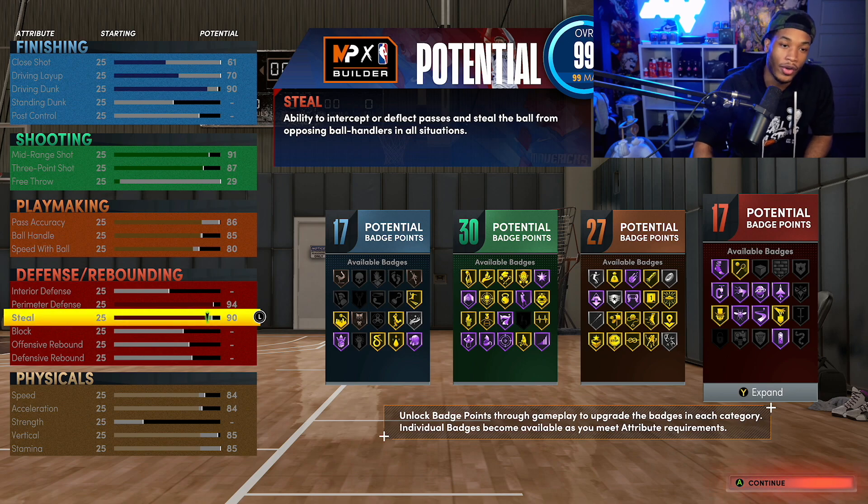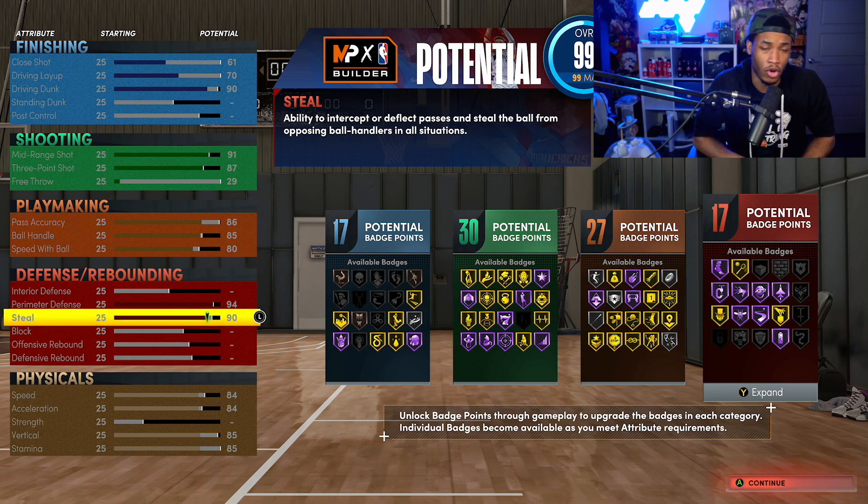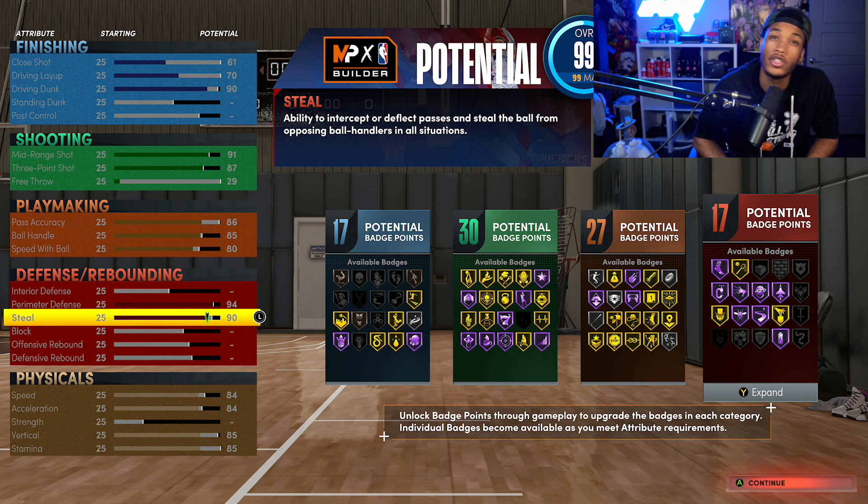I'm going to give you guys something a lot of people don't know - I have been getting a stupid amount of steals. I average like 15-16 steals a game in my career, and I'm talking on-ball steals. I literally steal the ball 10-12 times a game just on ball. I also started playing park today and I'm straight killing them - they're doing all these dribble moves and I'm just taking the ball. I don't know if it's the height or wingspan, but when I made my point guard build I couldn't get any steals. This build just allows you to get more steals.